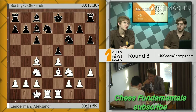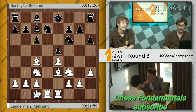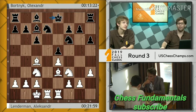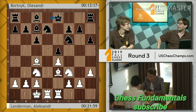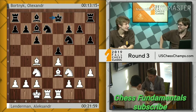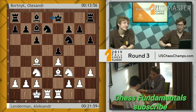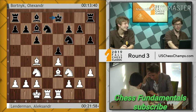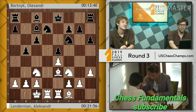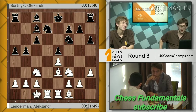It was a typical Philidor where white took on d8, king takes d8. I had this position with black against none other than Wesley — yes, Wesley So, whom I suppose all of you are familiar with. Lenderman found Wesley's maneuver while he played against me, and it's kind of interesting.